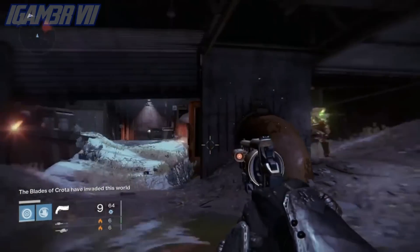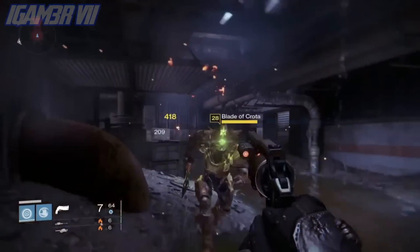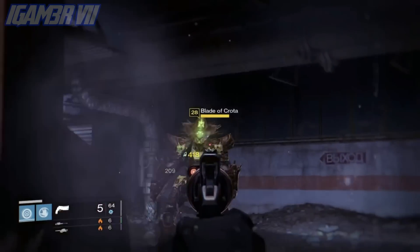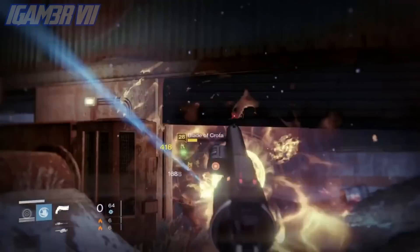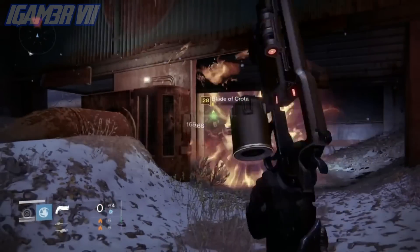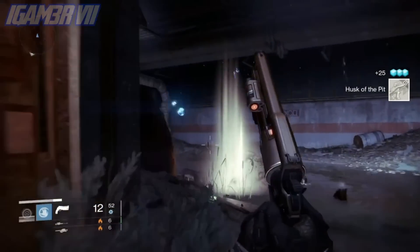It looks like Bungie in the recent update actually decided to add it, and they've also buffed up the Husk of the Pit in its common form — it now has over 49 attack. I think it was actually a mistake, because apparently the demo had the pre-version of the Husk of the Pit, and Bungie wanted to release it earlier.